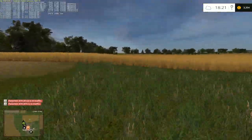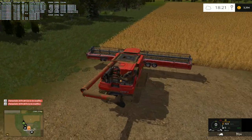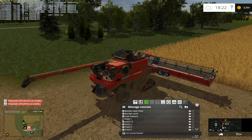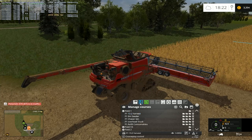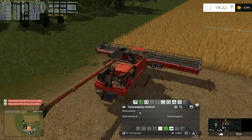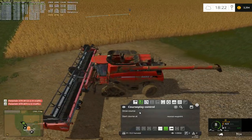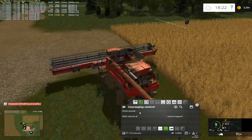Oh, it's not canola — it's wheat! Happy days, something different. Let's get it unfolded. I do have a course for field 1 in here — Field 1 harvester. I need to start it, and of course we have a headland set up on this field, so let me just get into the field and get ready to go.